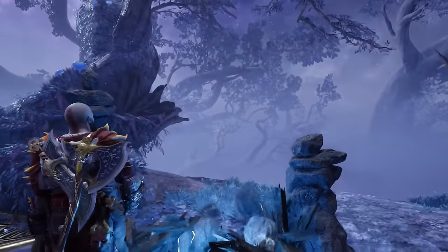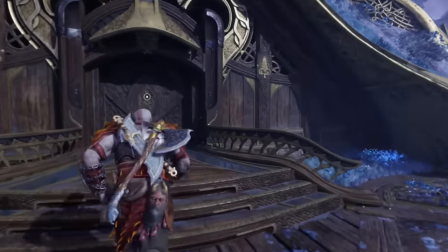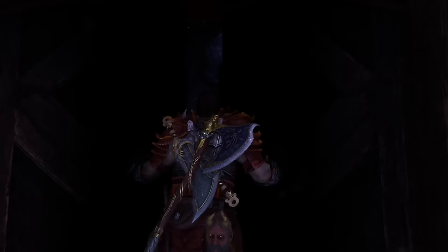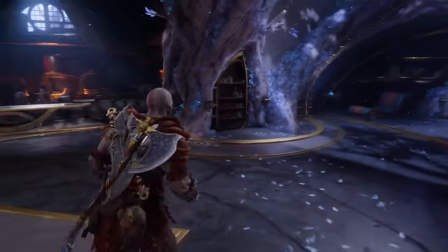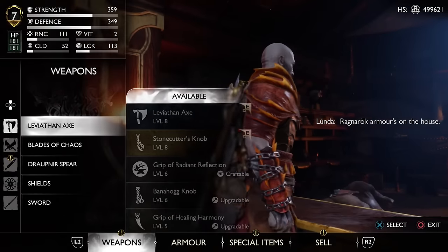Now all that's left to do is head back and return the Lindworms to Ratatoskr, who's holed up at Sindri's house, who will reward you with some good items. Finding each Lindworm should have given you a Gale Spark, with all six sparks forming a full Gale Flame.